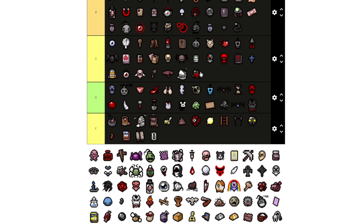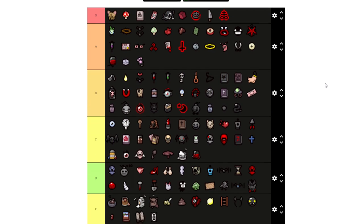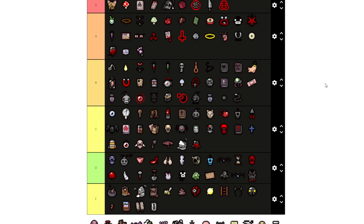IV Bag I put at C range because at least situationally it does help if you're trying to get more money for characters that have red hearts, or if you want to go harder on soul hearts. You can't really use it for the Lost, and for the Keeper there's a built-in nerf so you don't get as many coins as you would otherwise.